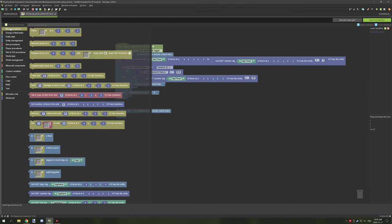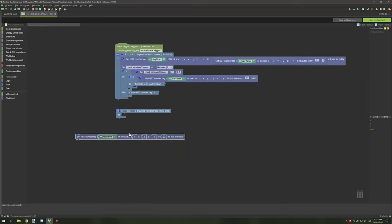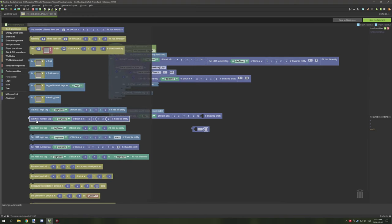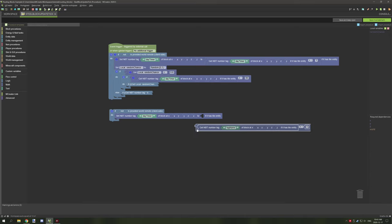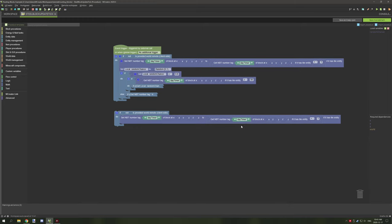Next, go to block procedures and scroll down until you see 'set NBT tag' with a tag name and number. Place that down — I'd suggest naming it something easy to remember like 'day_timer'. Then go to math, get a math operator, move the number down and set it to 1. Go back to block procedures, find 'get NBT number' with the tag name and location, drop that into the math operator, then into the main set-NBT block. Make sure the tag name and location match.